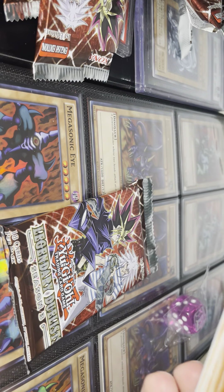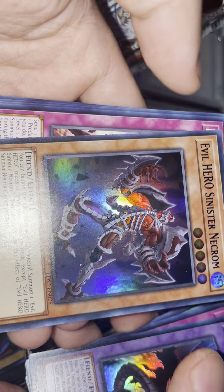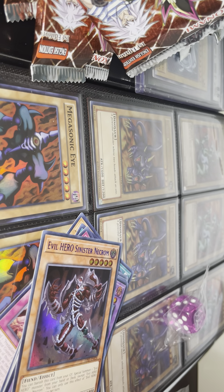We got a couple more packs. Magician's Combination ultra rare, Infernal Sniper, Malicious Bait — hell yeah, I'll take another one of those. And a Sinister Necron — that's the first time we've seen that. Where have these cards been? Saved for the final box apparently.